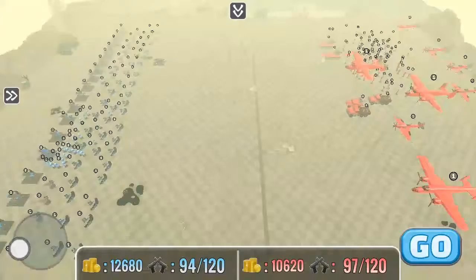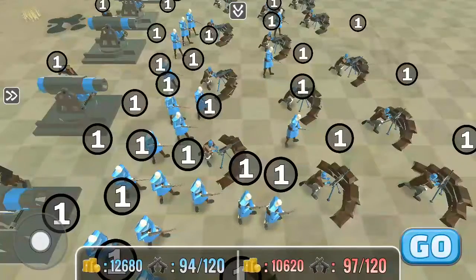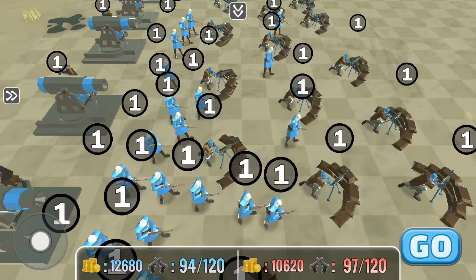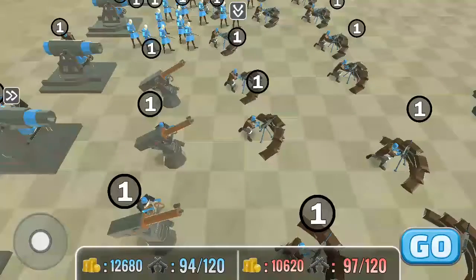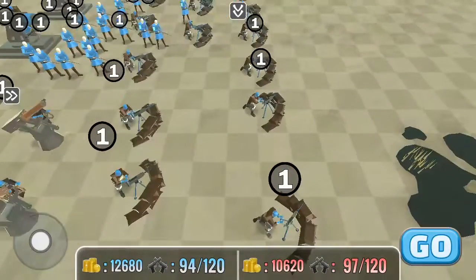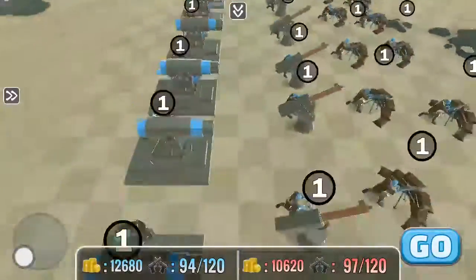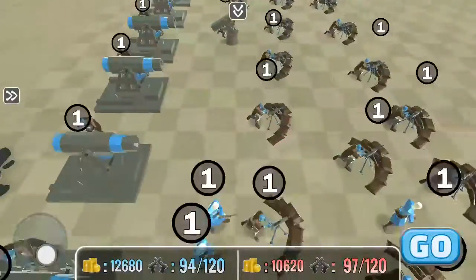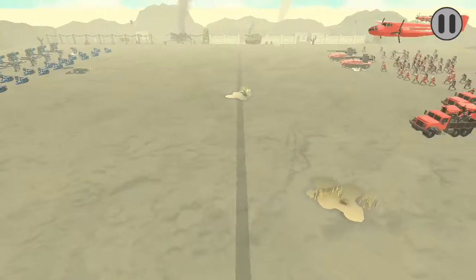The blue army doesn't have too many men. It has some cannons back here, AA guns, and some machine gun posts — a line of machine guns and artillery, and also some foot soldiers in case things get rough.